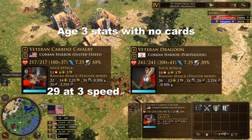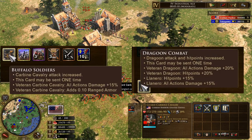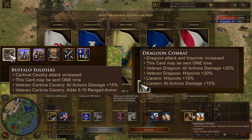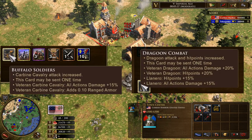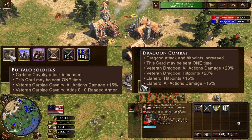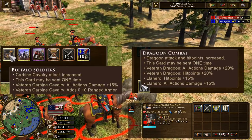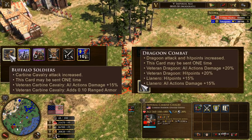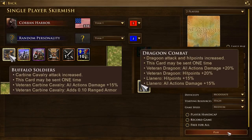Both Portugal and USA have age 3 cards affecting their units. USA has the Buffalo Soldiers card, which got moved from age 4 to age 3 — thankfully — providing Carbine Cavalry a 15% attack bonus and 10% extra range resistance, bringing them up to 20% just like the normal Dragoon. Meanwhile, the Portuguese Dragoon gets the Dragoon Combat card in age 3, which boosts them by 20% damage and HP, closing the gap in the damage department against the Carbine Cavalry. Most civilizations do not have this kind of specialized card, but it is noteworthy and powerful.